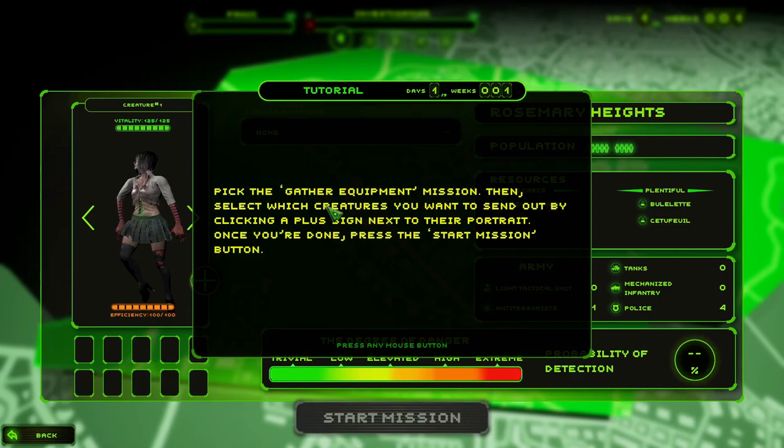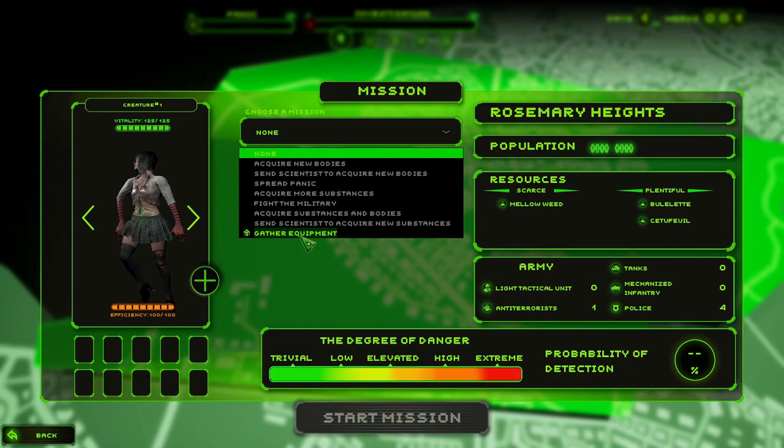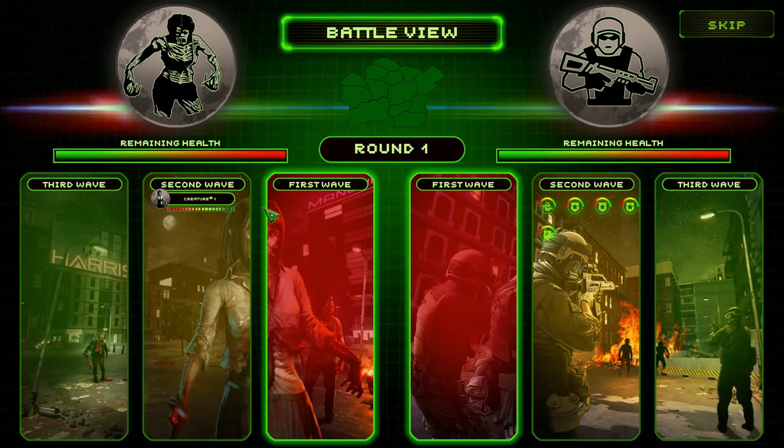Pick the 'gather equipment' mission, then select which creatures you want to send by clicking the plus sign next to their portrait, then press Start Mission. We want 'Gather Equipment' — parts for an automated mutagen mixer, used to mix four potions at the same time. When upgraded it can multiply the resulting potion.